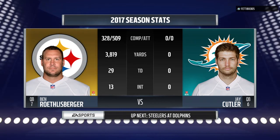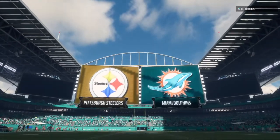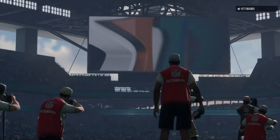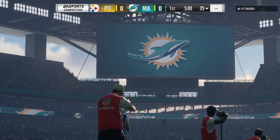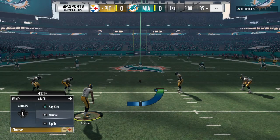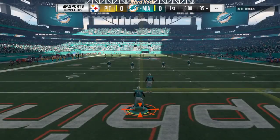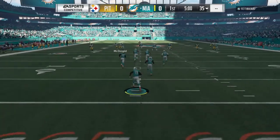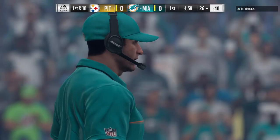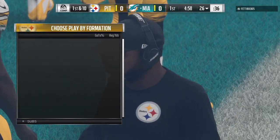Hello everybody, I'm Larry Ridley, this is Madden 18 on EA Sports. Anticipation is high for today's game as we've got two quarterbacks looking to make an impact — Roethlisberger's Steelers going up against Cutler's Dolphins. It's a hot and humid afternoon as we get set for football in Miami, Florida. The crowd stirred into action at the sight of their Dolphins emerging from the Hard Rock Stadium tunnels.